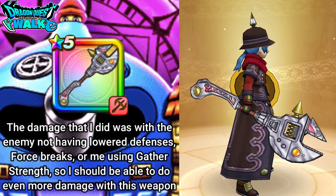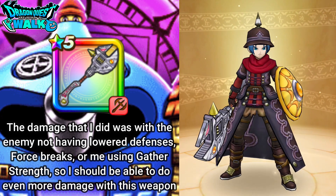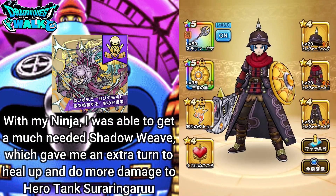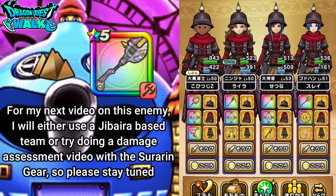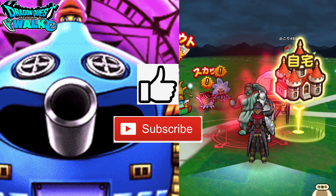If I also had Gather Strength, I could probably do even more damage. I will definitely do a video on a damage assessment with this weapon. Everything worked out quite well — with my Ninja I got a Shadow Weave, which really worked out. I'll probably try using a Jibania-based team with this particular battle, or just go straight into a damage assessment, which could take some time. With that said, I'm going to end this video here. Thank you for watching. If you enjoyed the video, please leave a like. If you'd like to see more, please subscribe, and I'll see you in the next video.